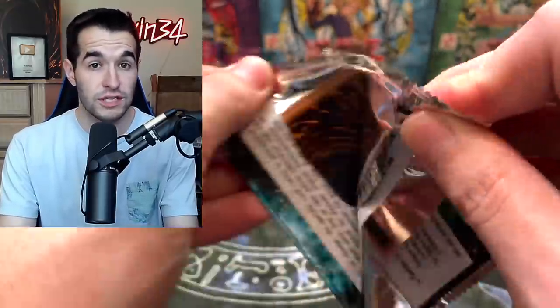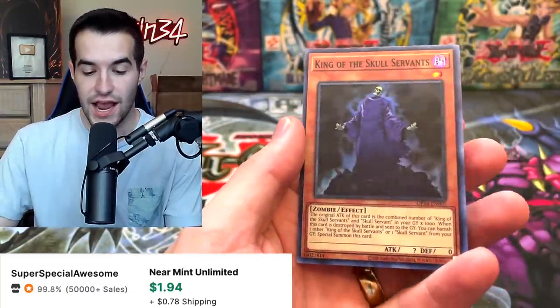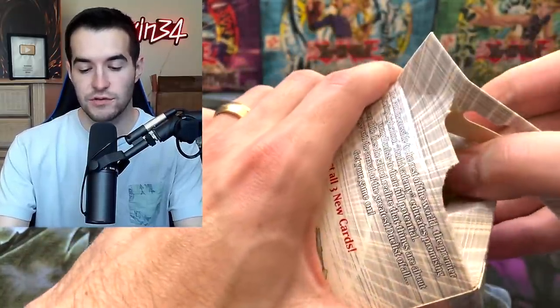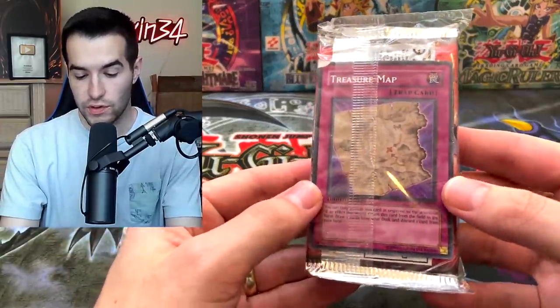The Duelist Pack Special Edition is pretty cool. We got the Hydra, the Stardust Wish, and the King of the Skull Servants — love to see that guy, he's a very nice super rare. We have Chaz and Jaden — who will win in their ultimate battle? We have a Treasure Map as a promo. I like when they wrap them up like this so the promo's not just dangling around.